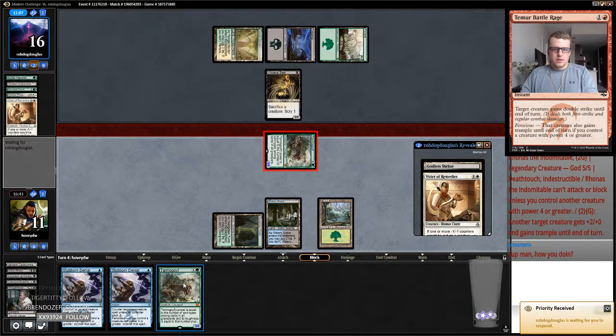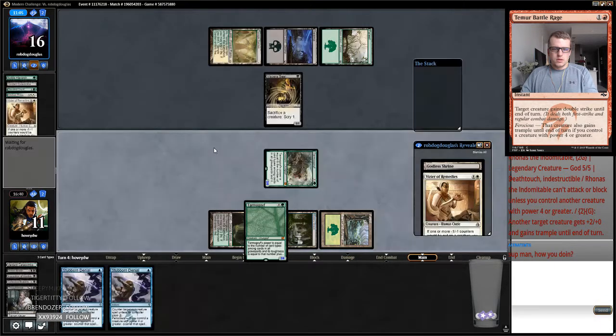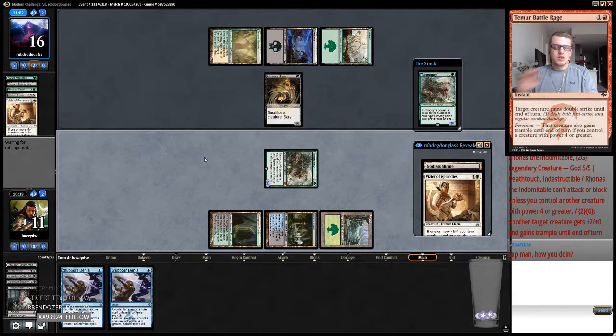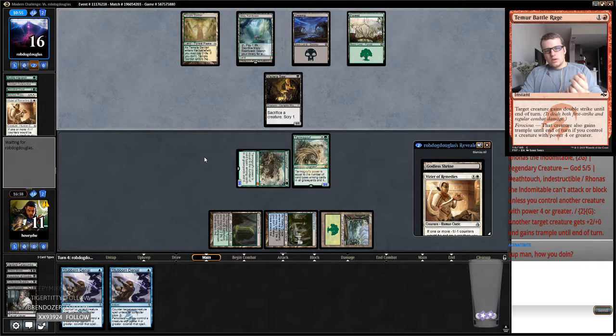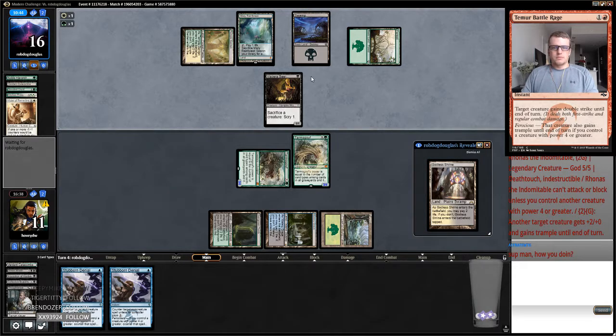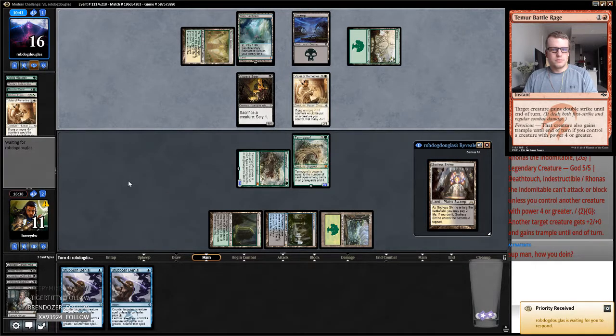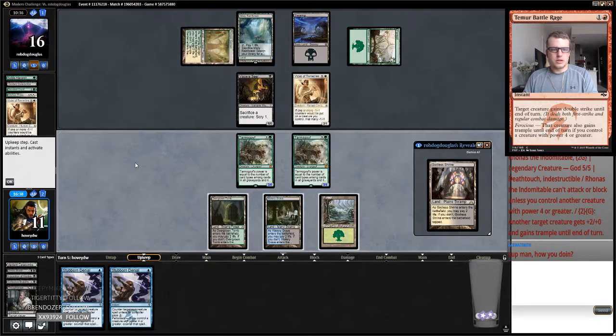Let's see what he does — put a card on the bottom. Yeah, so we're just going to play another Tarmogoyf and then just get him. Two big boys. I'd like to find another bobble just to make it so these Stubborn Denials are turned on for later in the game. So they have a Vizier and a Godless Shrine in their hand — we should be in good shape. Bobble will be good — I just want to turn on delirium.